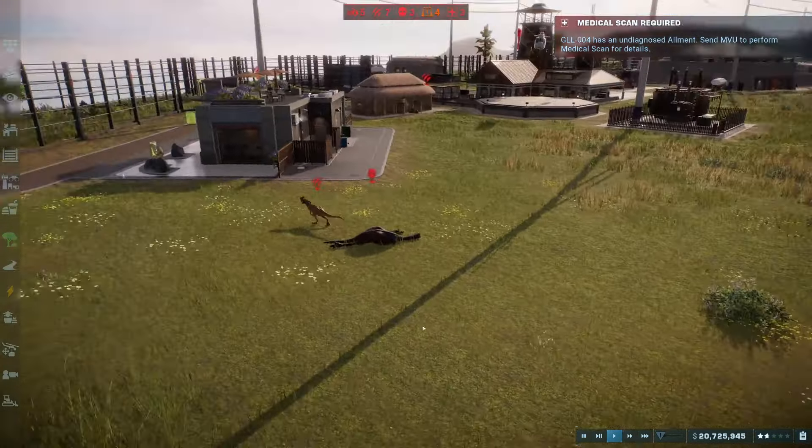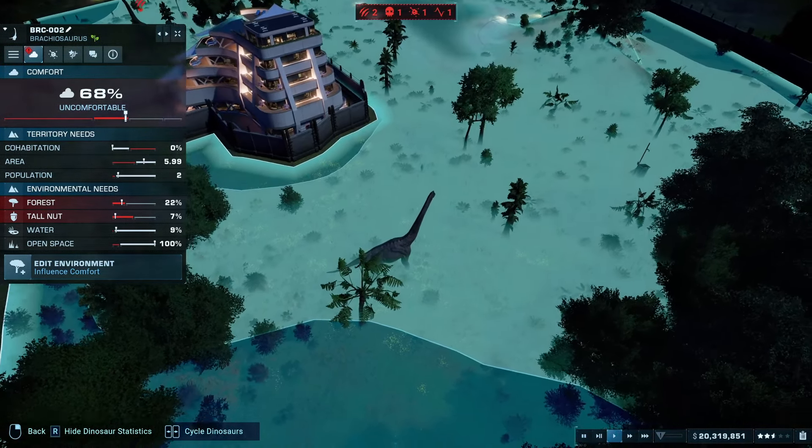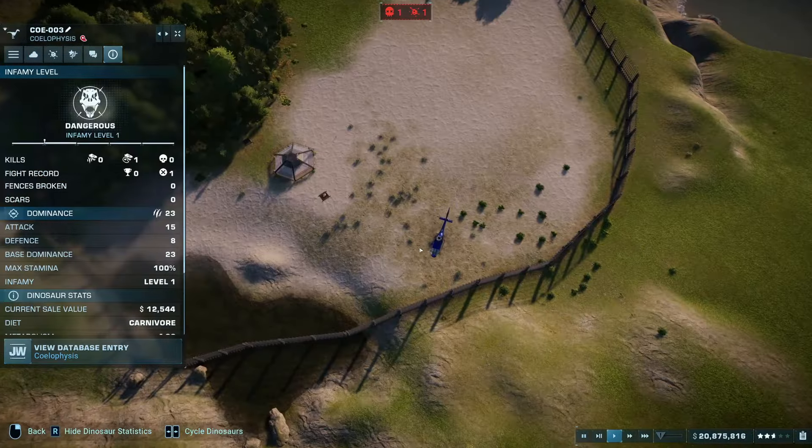I'm glad I don't have the rex near the tornado — that would be kind of disastrous. I'm going to add another response center on this side of the map for convenience. When this thing said large appetite it wasn't kidding — it's eating a tree right in front of the cars. It needs tall nut and forest. The game's been warning me that guests want more drinks, so I'm going to give them a large drink stand right by the new hotel. Low health — it's probably hungry. I added tall nut but this guy just needs to eat constantly. I'll need to do a little enclosure expansion.